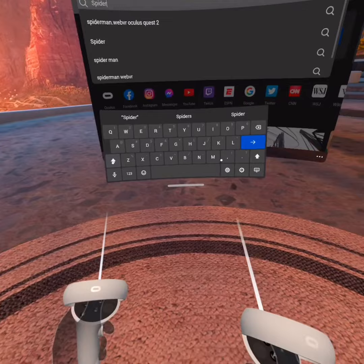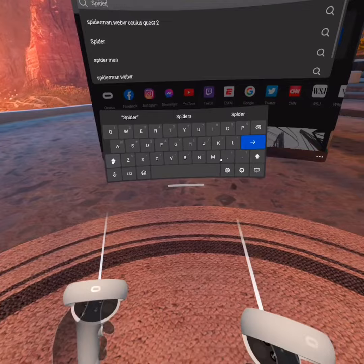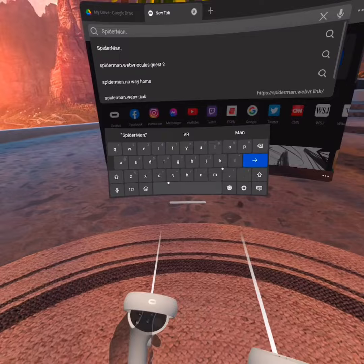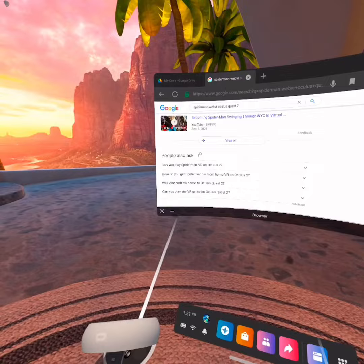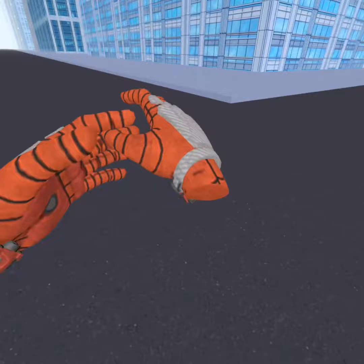Capitalize this: Spider, capitalize, Man — so you should have Spider-Man dot WebVR. Then go to the Oculus Quest 2 link, scroll down to the Spider-Man VR Experience — it should be the top link. And once there, go ahead and press VR.